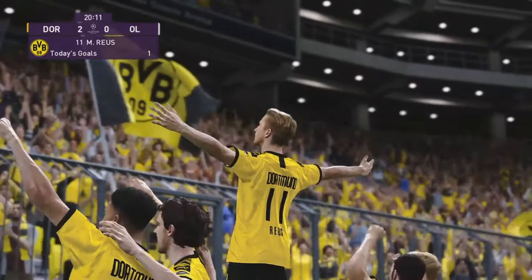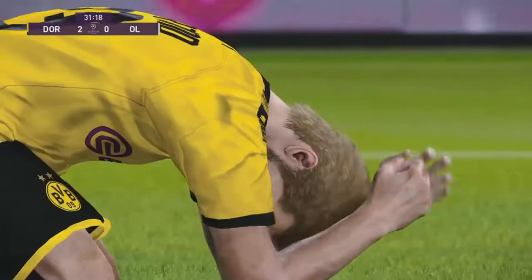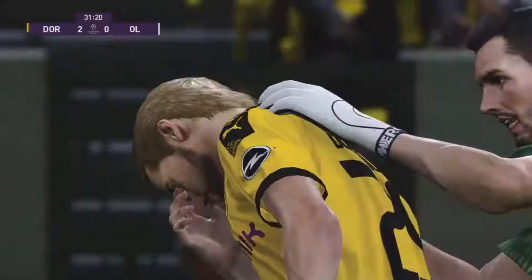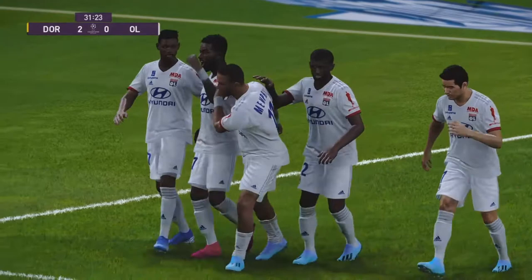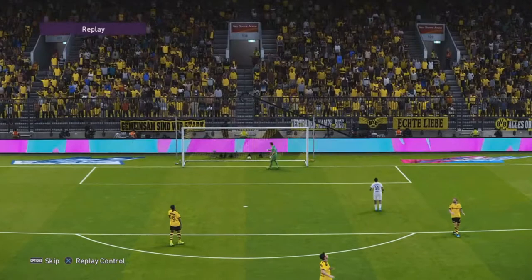Terrier to Dembele and - what the hell? That's an own goal! 2-1. Schmelzer, what the hell - that was one of the most ridiculous own goals I've ever seen. Lyon has a chance in this game now. Will they be able to get a point or maybe even a comeback? Schmelzer just puts it in his own net. Ridiculous!